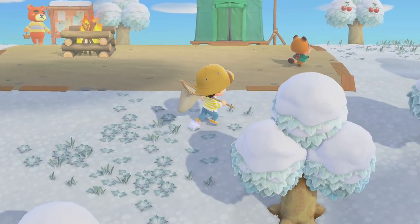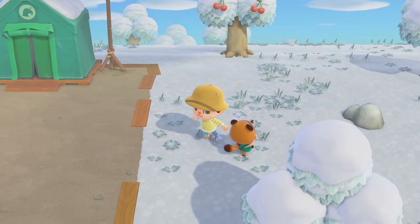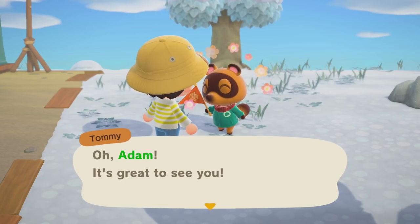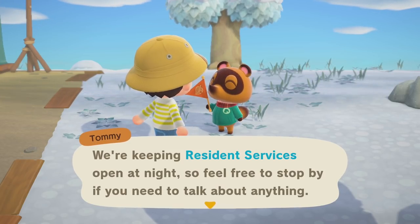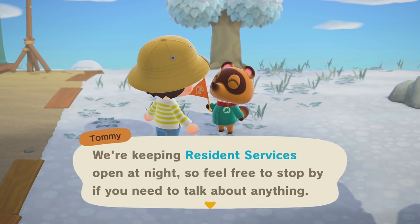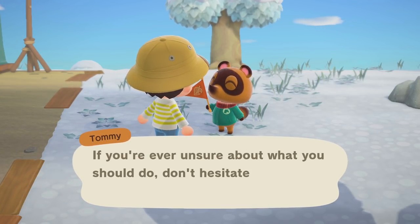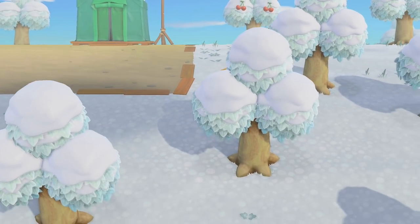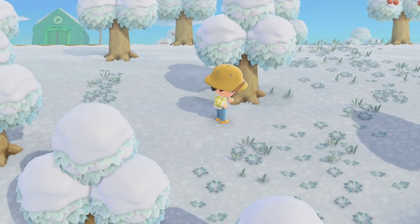The snowflakes — I believe you get a quick second chance if you mess up catching one, but they're all over the place. Tommy! How do I get that pennant? It seems like they sell it. Tommy says: 'That campfire was a lot of fun — I'm still trying to remember the warmth. Resident Services is open at night, so feel free to stop by. I'll be out and about, checking in with everyone.' Tommy is basically a tutorial character for a while — he wanders the island.